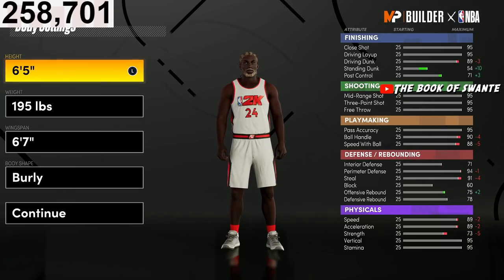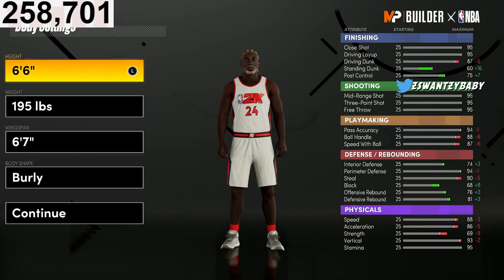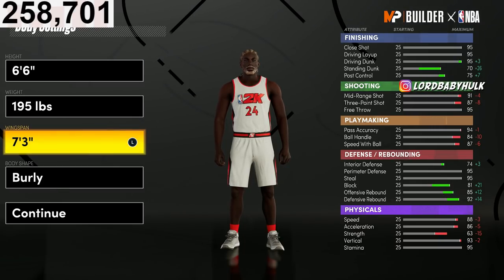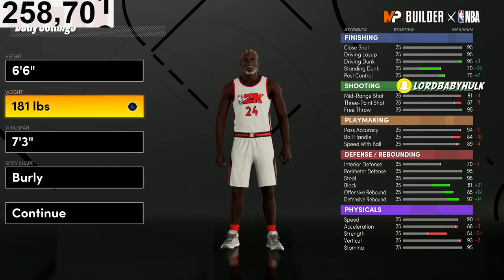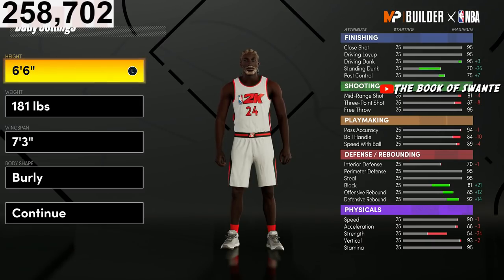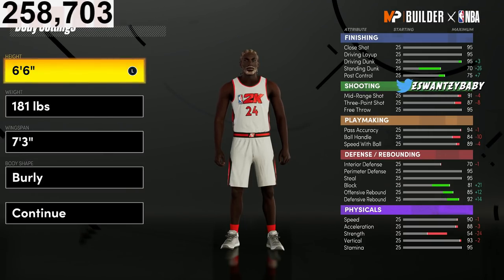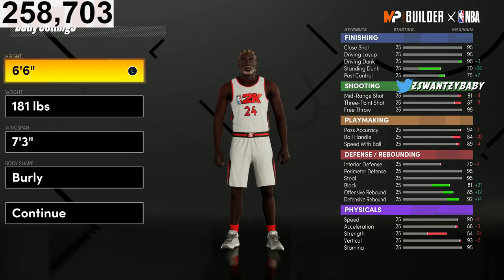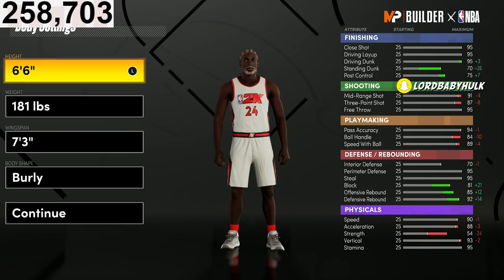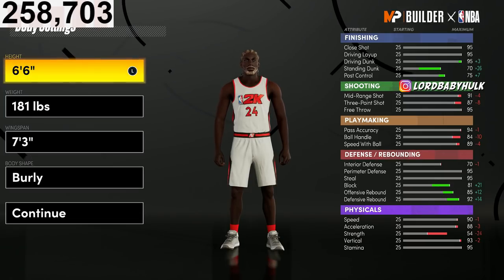We're going to go 6'6". This way, we'll still be able to get a 74 block once we're upgrading our guy. We're going to go max wingspan — 7'3" wingspan — and 181 weight. You have to make your lock 6'6" or higher. The reason I made him 6'6" is so I can have the max speeds, the max acceleration, the max vertical, and shooting ability while being able to unlock Intimidator. Because you need a 74 block. At 6'5", even when max wingspan, you cannot unlock a 74 block.